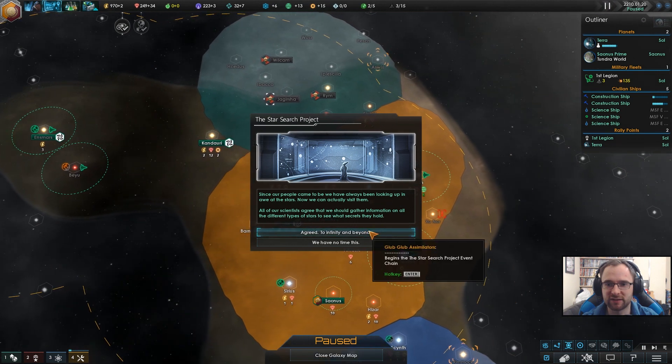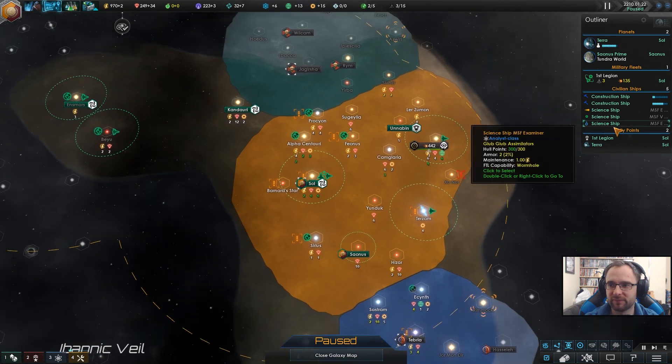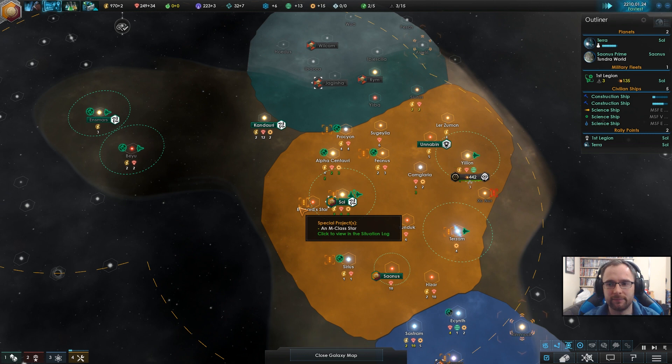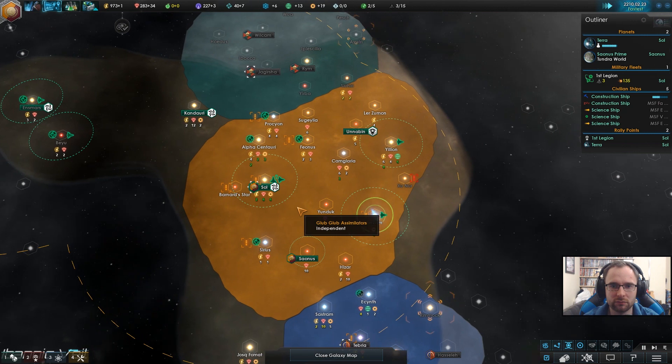Star search project. Since our people came to be, we've always been looking up in awe at the stars — now we can actually visit them. All of the scientists agree we should gather information on all the different types of stars to see what secrets they hold. To infinity and beyond. You have to go to every type of star — like a K class, a G class, an F class, an A class. That is in order of luminosity, from the bottom to the top. We skipped a fair few, like a B or M, but we've got the right order.